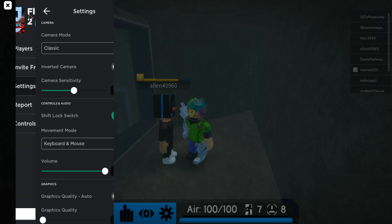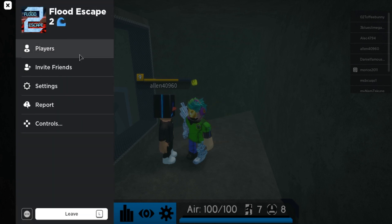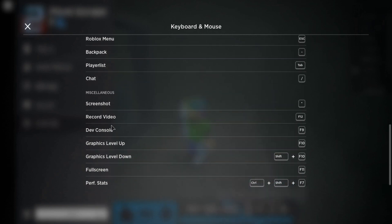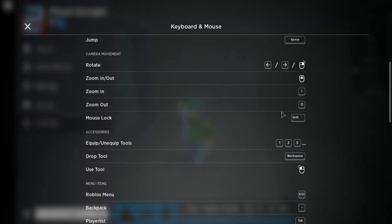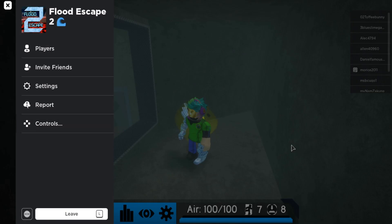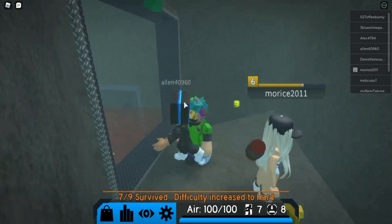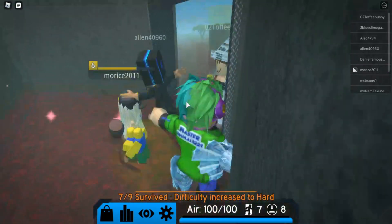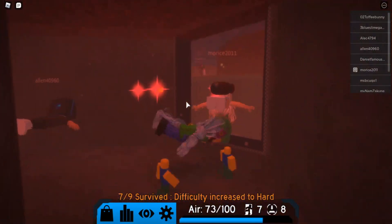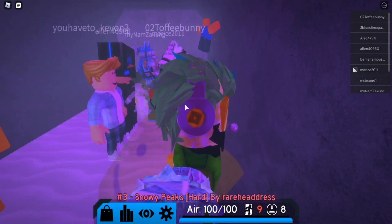Yeah, this is a new system — I completely forgot where the controls are. Oh wait, it's right here. I wonder if there's a shift lock option... mouse lock, yeah right here. You just have to press shift. I think they removed the shift lock option just to make it easier for players — I believe that's why they did it.